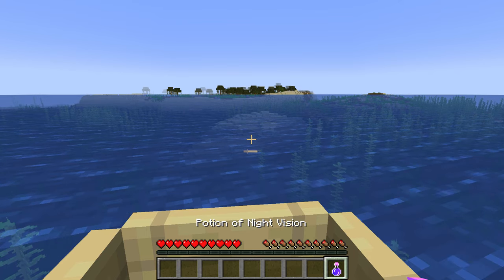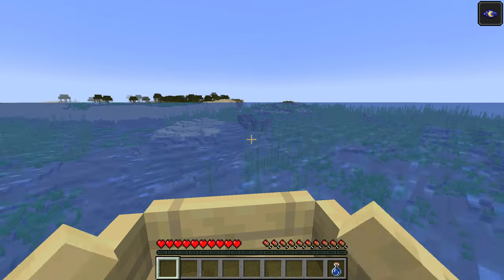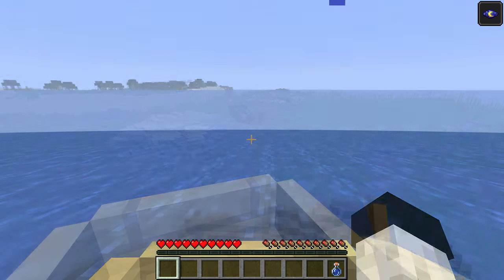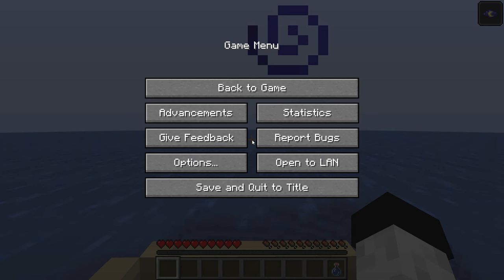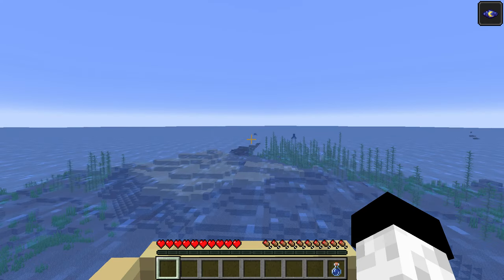A great trick here is to drink a potion of night vision, which is going to make the seabed much more visible by making the water almost totally transparent. I would recommend turning your render distance up as high as your computer can handle so that you can search larger amounts of the seabed at once.